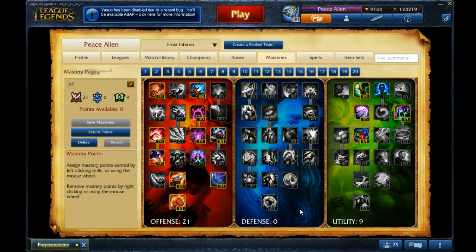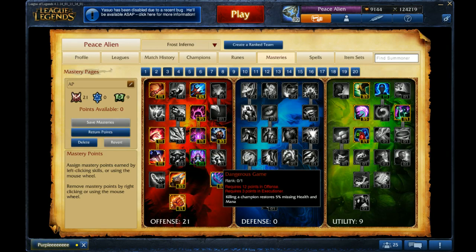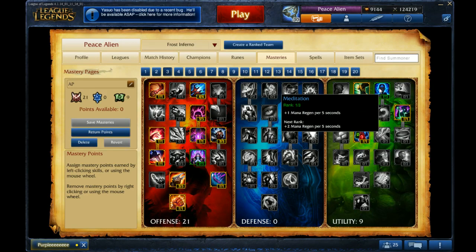As for Masteries, just go 21/0/9. You want the AP Masteries. If you don't like Spell Weaving and Blade Weaving, you can get Dangerous Game, get Butcher, anything you want. Just get the AP Masteries and get whatever you think you need, then go into Utility for longer buff duration, movement speed, and mana regeneration.